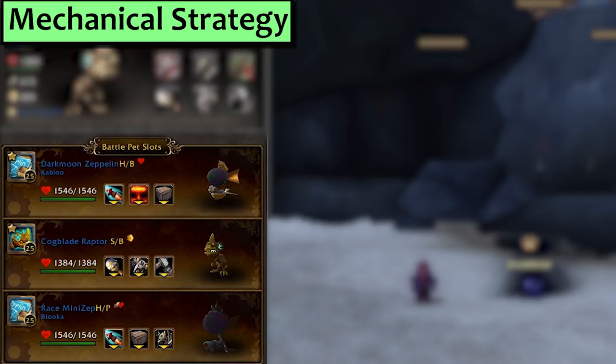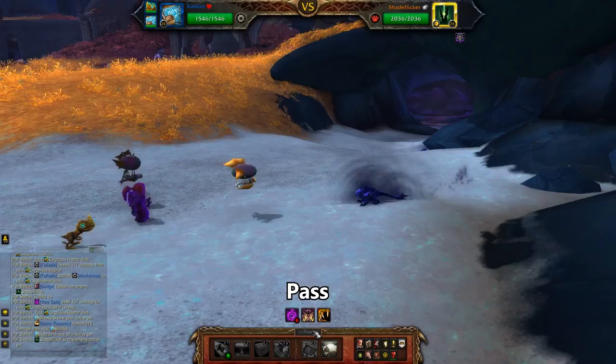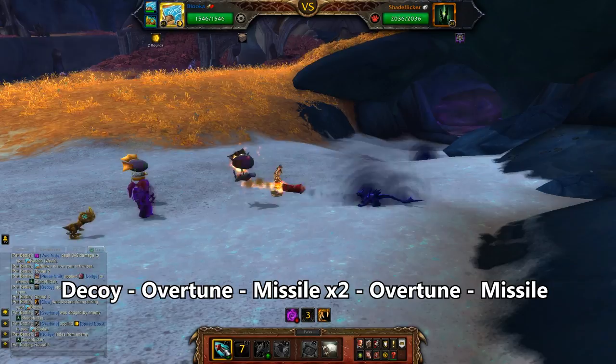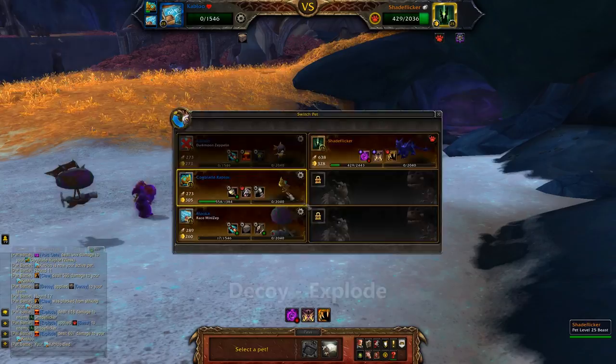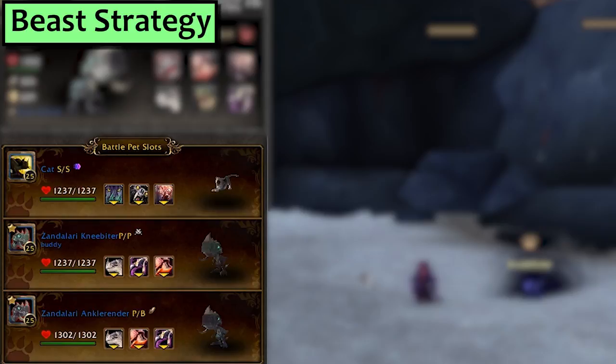Let's move on to Mechanical. My first slot is a Darkmoon Zeppelin with Missile, Explode and Decoy. Second is a Cogblade Raptor with Batter and Screech. Third, I've got my Race Mini Zepp with Missile, Decoy and Overtune. Start with the Darkmoon Zeppelin, pass the turn and get swapped to the Mini Zepp. Use Decoy, then Overtune, then Missile twice and Overtune again. Missile one more time before he Void Portals in your Cogblade. Pass turns until he brings back your Darkmoon Zeppelin. Use Decoy, then Explode. Bring back the Cogblade and use Screech, and then spam Batter to finish the fight.